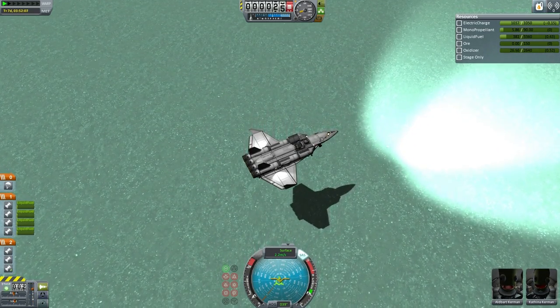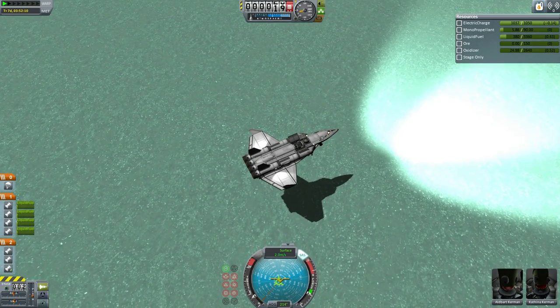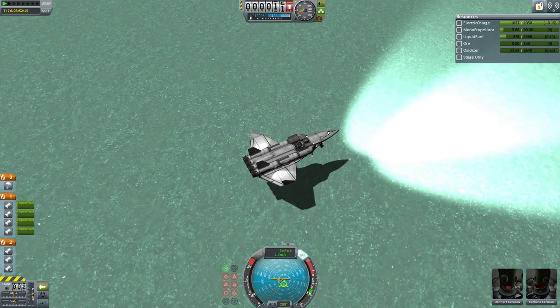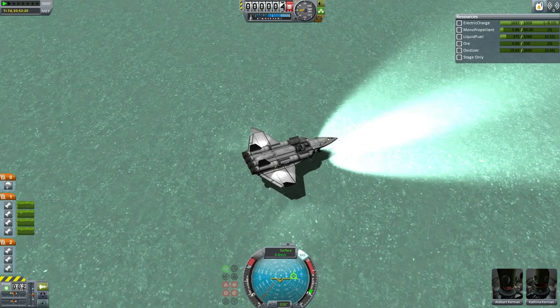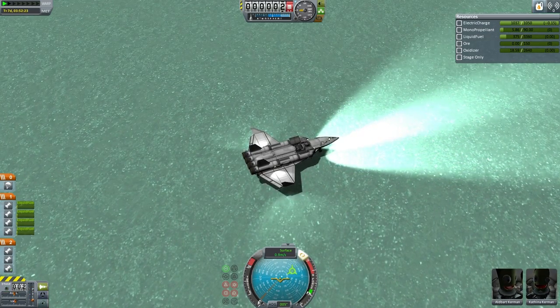Shadow very prominent. And you can see it's almost out of fuel — very close to being out of fuel. So it had better be able to refuel here on Minmus, otherwise it's going to be in significant trouble and the kerbals will have to be rescued. But there we have it — it has set down on Minmus.